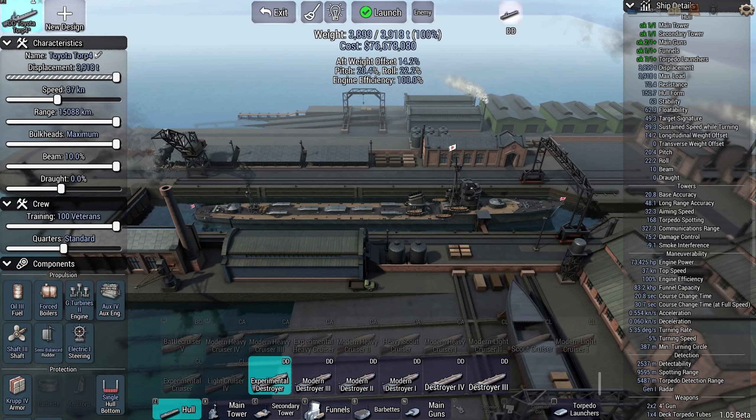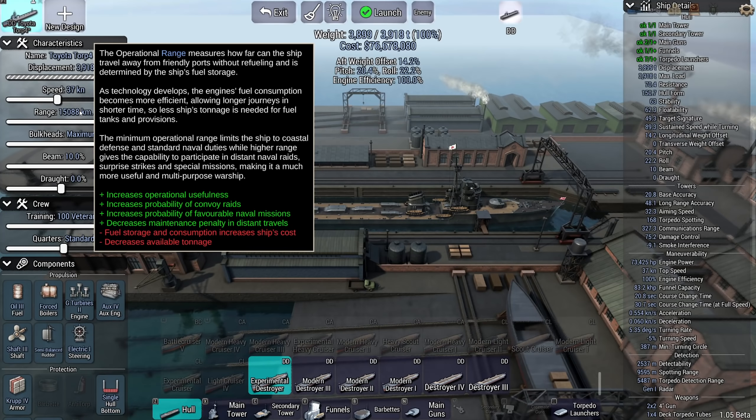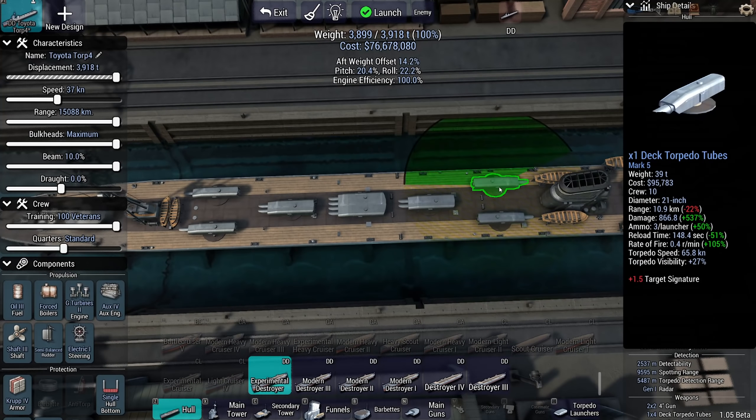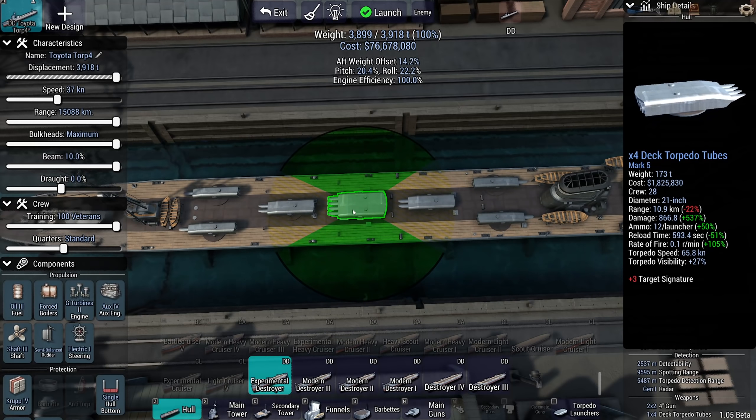The original ships really got displaced by destroyers. The Toyota Torp 4 has 10% more beam than normal, maximum bulkheads, and can travel 15,000 kilometers — mostly because I had a lot of displacement left that I didn't know what to do with. The Torp 4 gets its name from all the torpedo launchers: two single tubes oriented toward the bow, two singles on the stern, a double, another double, and a triple. Why not a uniform type? Because then the AI dumps all the torpedoes in the water, and you're sitting there reloading for the next 10 minutes.